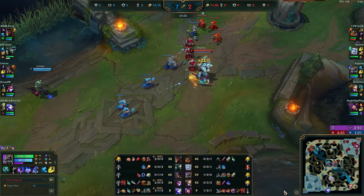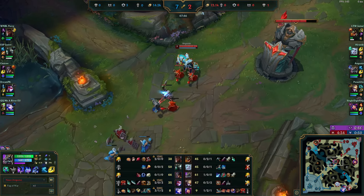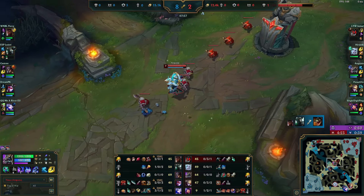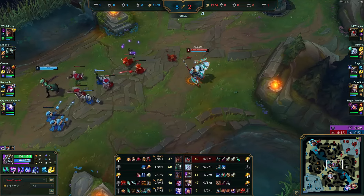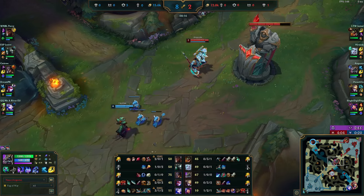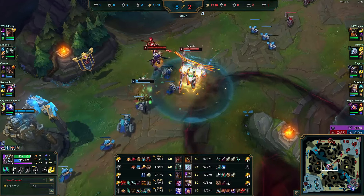The way you lane with these three builds is completely different. If you're running Fleet, you mostly just walk up to farm and walk back — if you get hit, you'll be healing from six sources: Fleet, Absorb Life, Doran's Shield, a pot, Second Wind, and Revitalize or Font of Life. It's a safer build for matchups where you need to play safe. If you're running Press the Attack, you'll be more aggressive and fight more often. Right after level six, once you have Sheen and 100 stacks, check the guide's threat section on those tiny and minor matchups — it has notes on when to engage, when to not engage, when to all-in, and when not to.